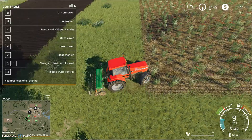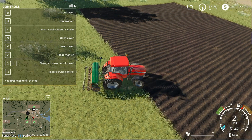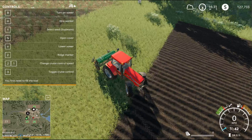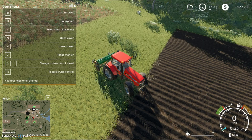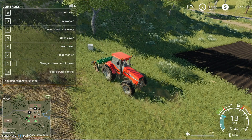Behind us is a paddock that has been recently plowed, so we'll just pop over there. This is the one I'd like to put some more grain in — thinking soya beans again. If you click Y it scrolls through the different types of seed, and it's just a matter of stopping on the seed that you like. I'm going to choose soya beans again.